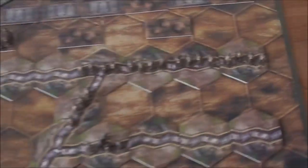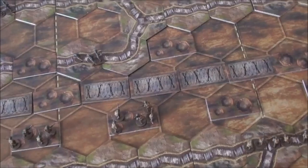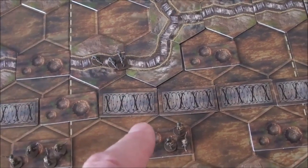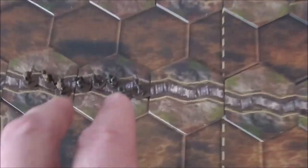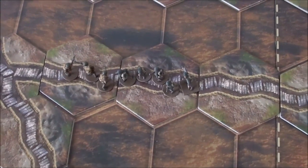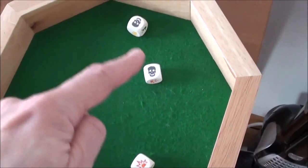Let's continue with the attack from his bombers against my bombers - he wants to retaliate for the damage I did last turn. He didn't hit me because I'm in a shell hole. He gets one hit. And we have the last attack coming up here - this is really heavy, it's four dice because he has a bomber present. Oh my god, he gets one, two, three hits and I'm gone there, right? Because I only have three soldiers. Ouch.